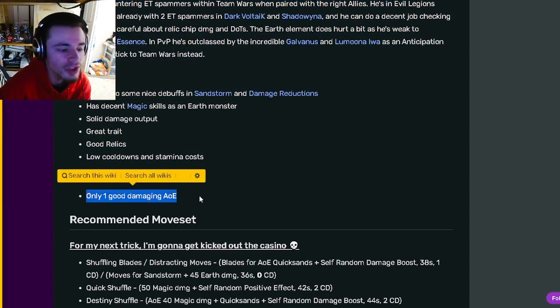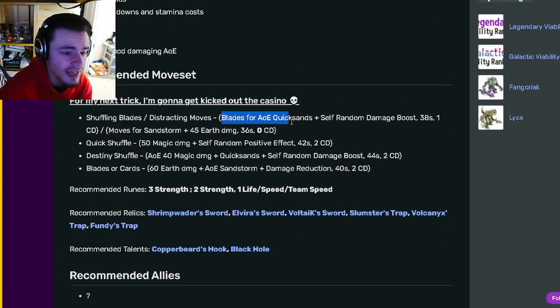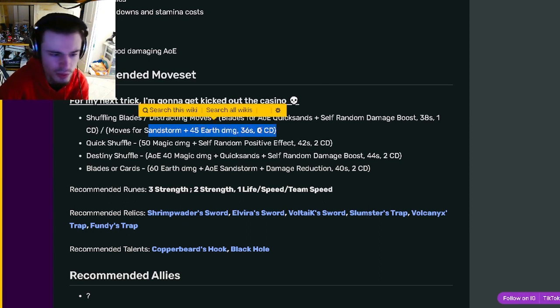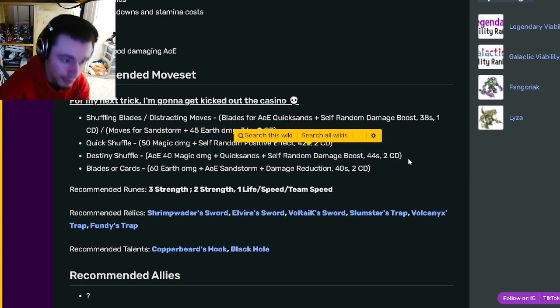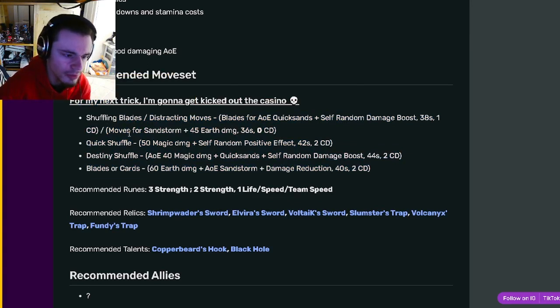His only con is one good damaging AoE, though honestly one AoE feels like enough. His moves include an AoE quicksand with self damage boost on one cooldown, Sandstorm plus 45 Earth Damage with zero cooldown, a 50 magic damage move with a self random positive effect, an AoE magic damage with quicksand and self random damage boost, and an AoE Sandstorm with damage reduction. Overall some pretty good looking moves.